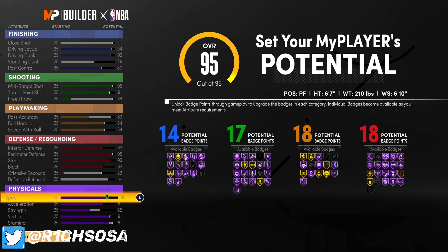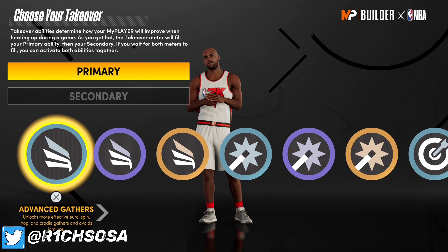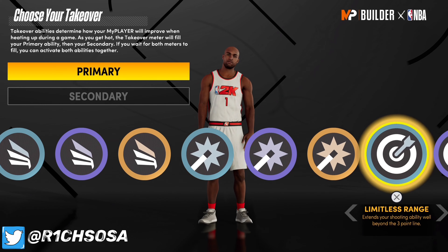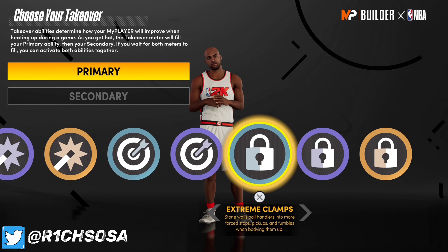Look at the setup we get for this shot creator build: 14, 17, 18, and 18 badges. I really enjoy this setup because it's really different from the guards — you can even guard a center, especially with that interior defense. Now let's look at the takeovers: we get slashing, then shot creating, sharpshooting, and the lockdown defender.